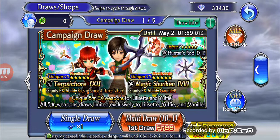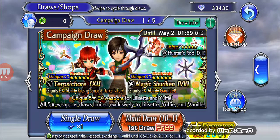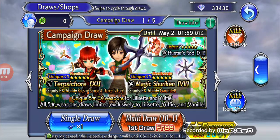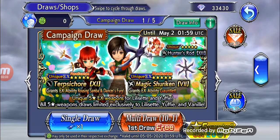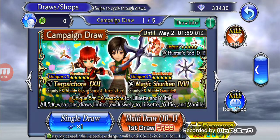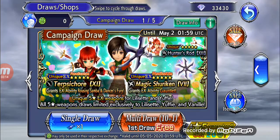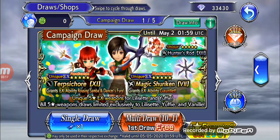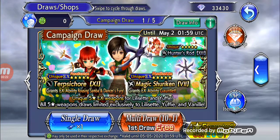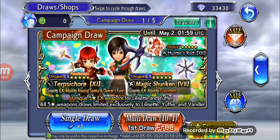The first campaign draw is with Yuffie, Lilacet, and Vanille. The good thing about these four banners we're getting is that there are no off-banners, so the only weapons we're getting are weapons from the three characters we see here: Yuffie, Lilacet, and Vanille.